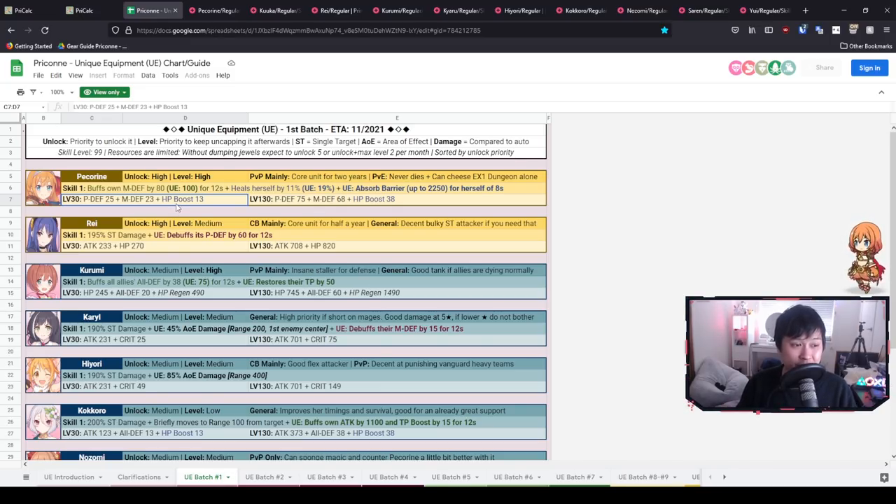What's really interesting about Pekarin is the synergy: she gets HP recovery boost, which also boosts her healing. You can already tell why she is a high priority for both unlock and leveling — she is going to be getting so many useful stats. My thoughts for PVP and PVE: I didn't know about the EX1 dungeon cheese, but I knew she was going to be massive especially in stall comps. She is already a wall at five stars; this UE just makes her the Great Wall of Pekarin.